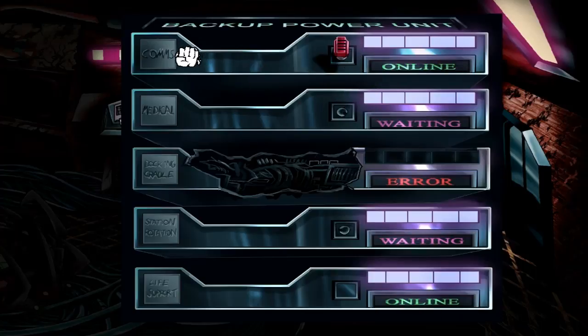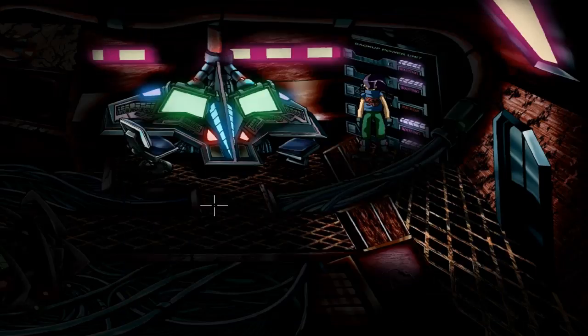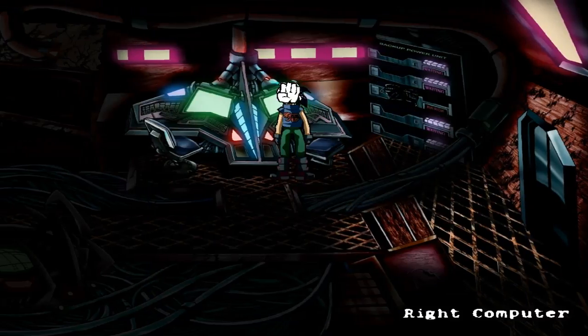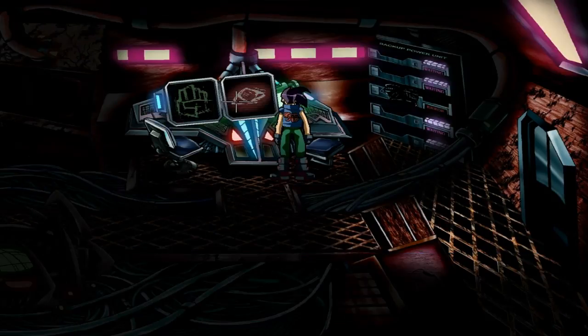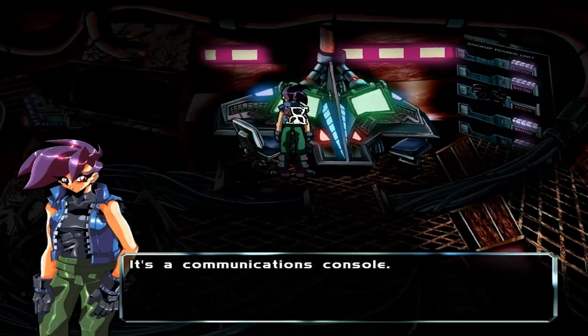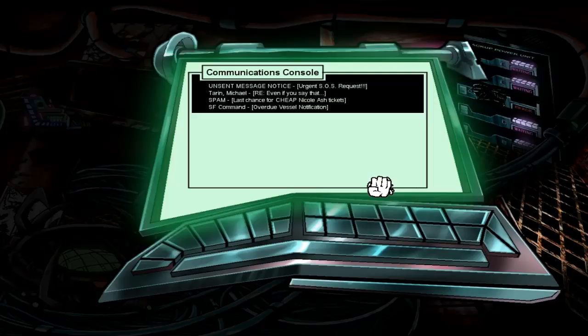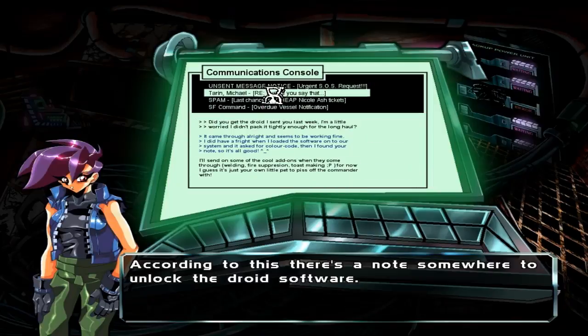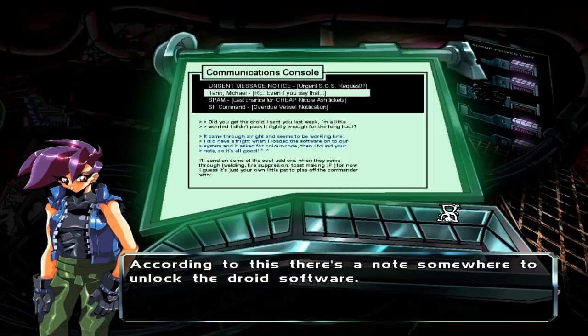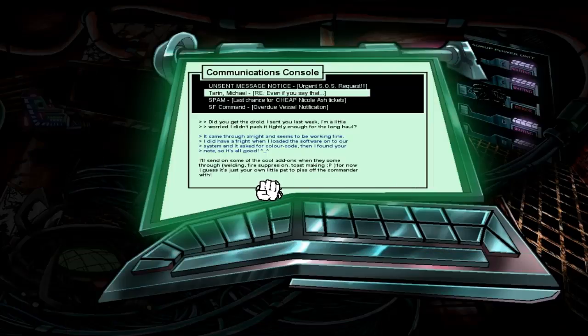Yeah. Cool, you got power! Let's look — it's marked as being a droid control console. Droid console? Is this the iOS one? It's a communications console. Apparently not. Alright, let's communicate. Really hoping this isn't going to be a long reading sequence. It looks like someone was trying to send out an SOS message, but it wasn't transmitted. Those are the worst. The necromorphs have taken — oh! According to this, there's a note somewhere to unlock the droid software. Did you get the droid I sent you last week? I'm a little worried I didn't pack it tightly enough for the long haul.